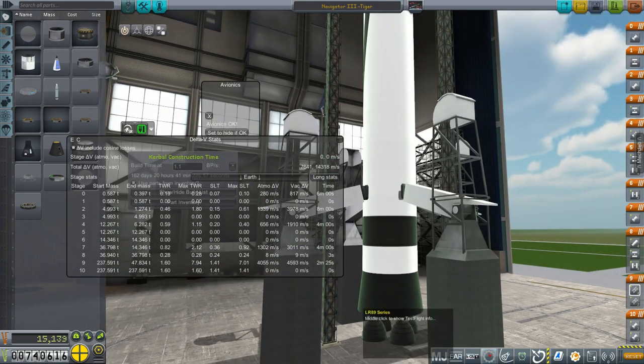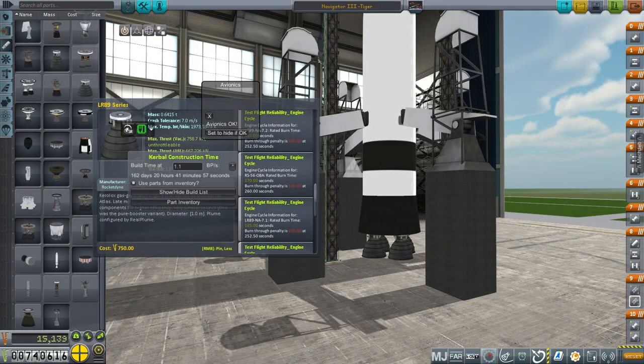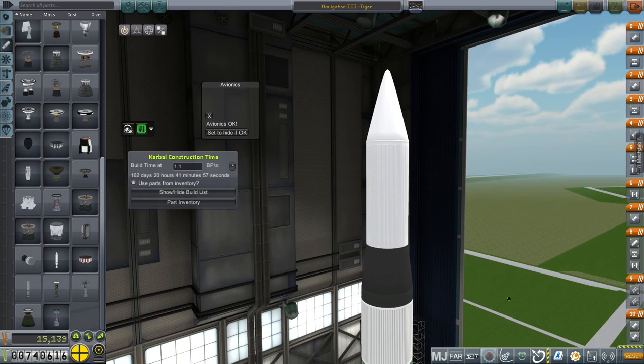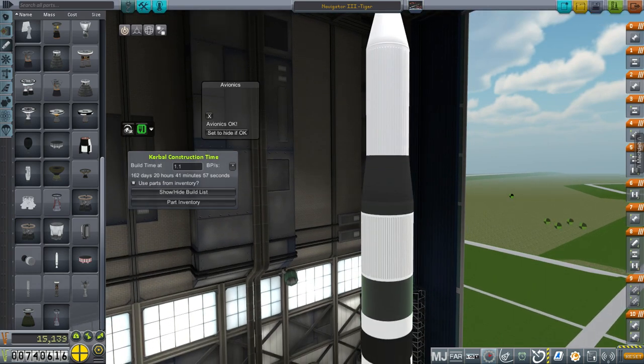I think 1.41 TWR is quite alright. I did get the upgrade — it's the LRA-9 NA-7.1 and 2 minutes 45 seconds is the max, so we're alright. It's going to take a while to build and we only have 88 days, so we're going to have to rush it a little bit.